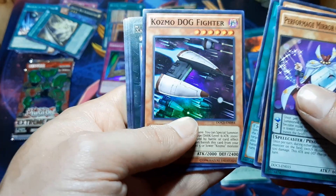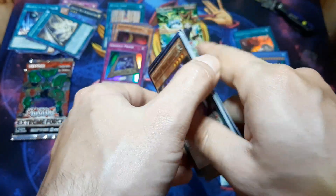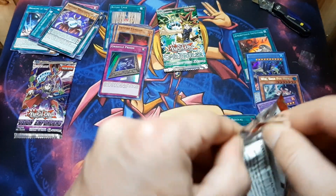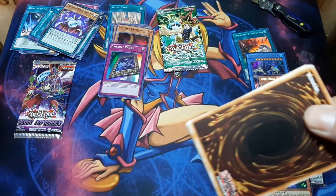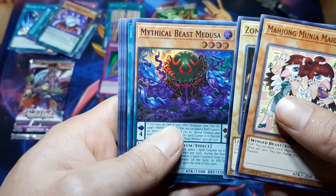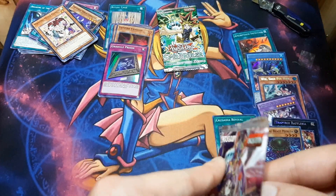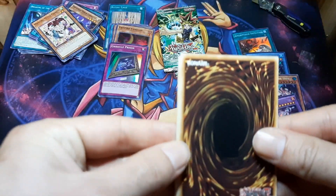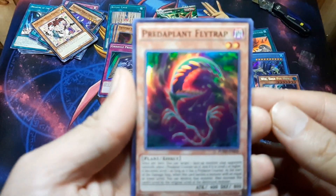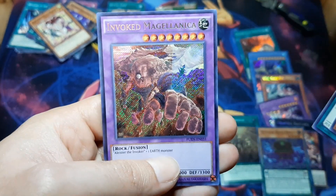Okay, Cosmo Dogfighter. Mythical Beast Medusa. Predox Fusion, Predox Fusion, Predoxrod. And an Invoke card.